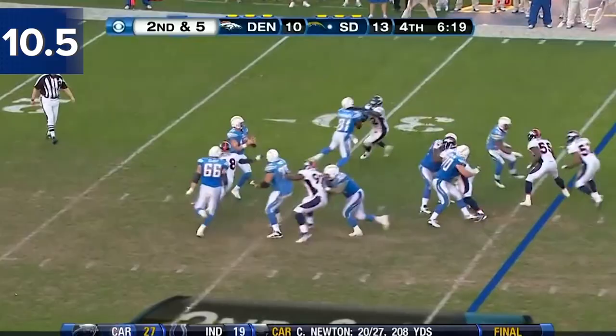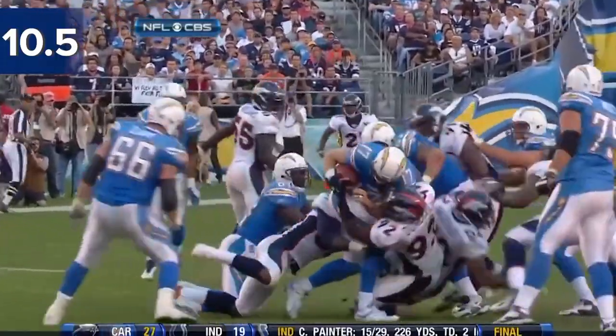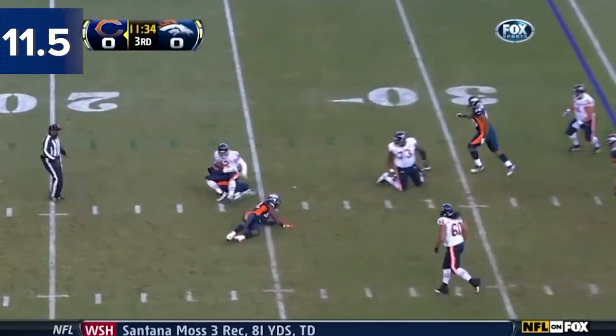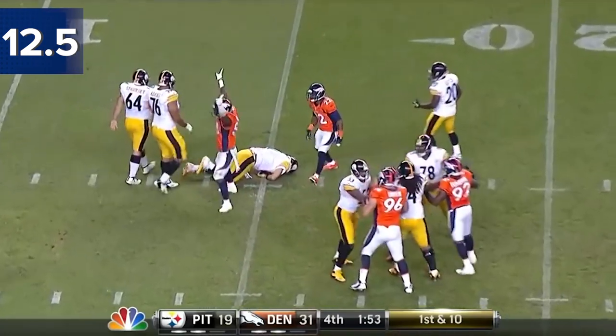They haven't necessarily turned those into points though. Second and five — Rivers. Von Miller with a great spin move to pick up that sack. And he's in trouble, their hands on the ground. They're going to rush five and they're going to get to him and spin him down.